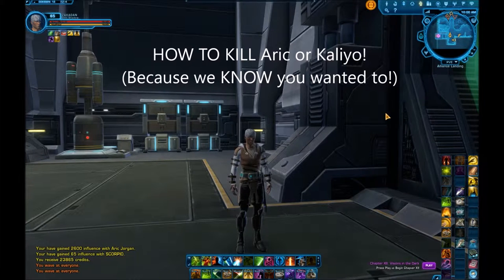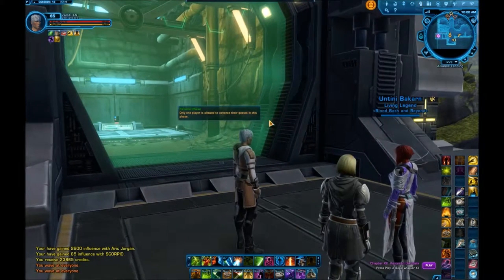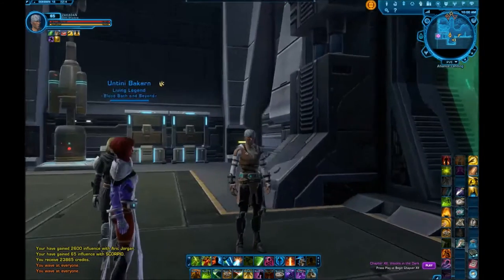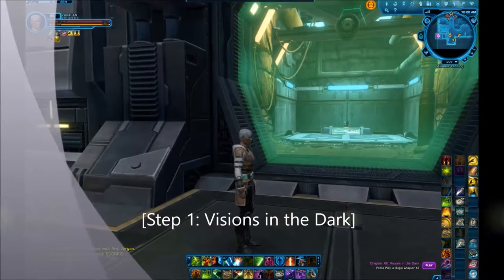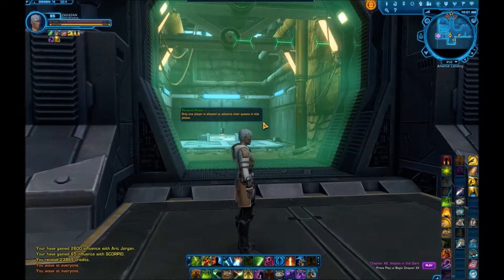How to kill off one of two particular characters, either Erik Jorgen or Kaleo Janus. If you've ever passionately disliked these characters, this is your moment to find a way to kill them. The first part of this actually happens in Chapter 12, Visions in the Dark, so it's really important that you set this up correctly, otherwise you're going to miss the opportunity to annihilate whichever character you choose.